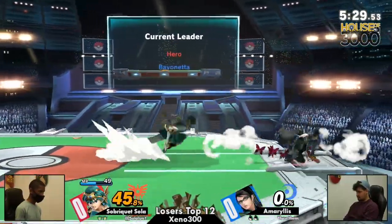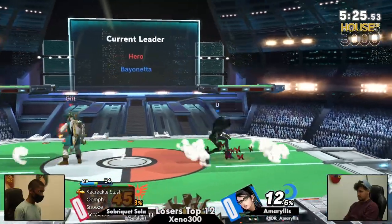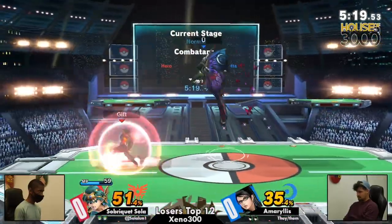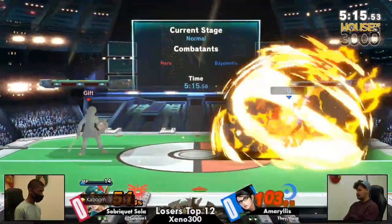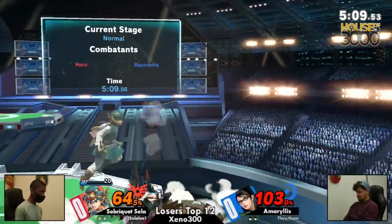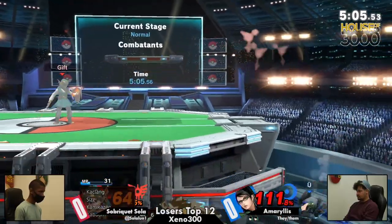You can't even play the game right now. 45% up on Sola, who's looking to get a turn, and he looks like he just found his turn here. Amaryllis trying to get back in there, trying to find the openings on this Hero. Still finding this Witch Twist, trying to play around those spells. This Bayo is doing a great job of finding the openings, but Sola now staying on the back foot, using the long-range spells to play out of Bayonetta's immediate range. That's the scariest thing for Bayonetta — when you have the tools to keep her out.